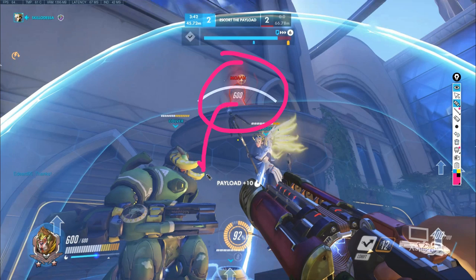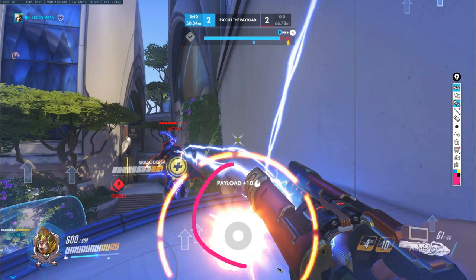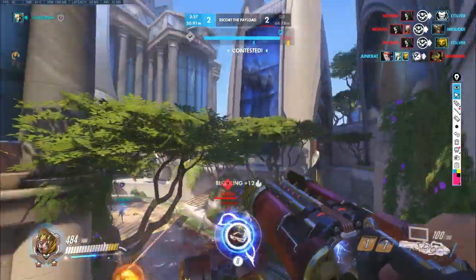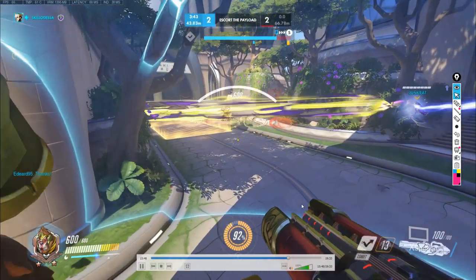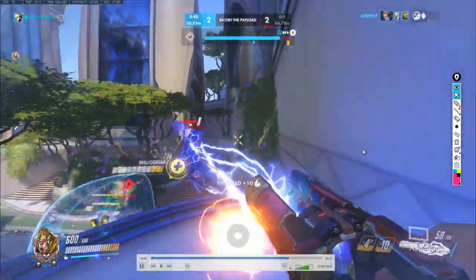Eddard spots the enemy Reaper teleporting to the high ground behind him. At this point, Eddard knows the Reaper's intentions and immediately turns around — the Reaper is surely going to drop down and Death Blossom the team. If Eddard were in voice chat, this would be the perfect time to call out: 'The Reaper TP'd above us, he's going to Death Blossom, be ready.' As the only person who saw this, it becomes his job to deal with it. If Eddard hadn't dropped his bubble earlier when he spotted the Reaper teleporting, he'd have the potential to come down and drop a bubble on top of the Reaper, containing the Death Blossom in a very small area.